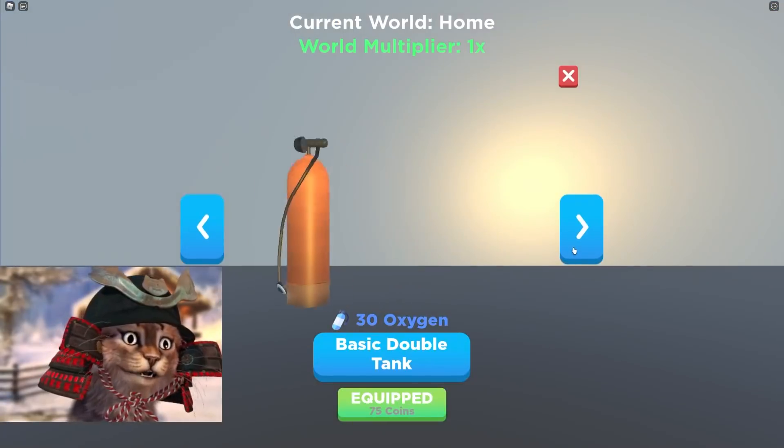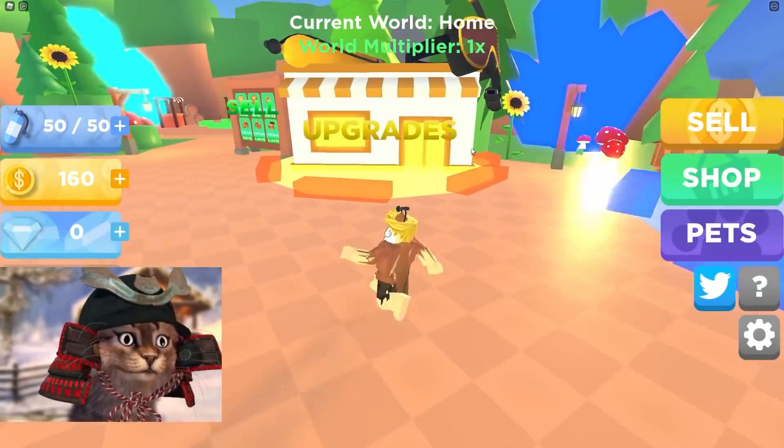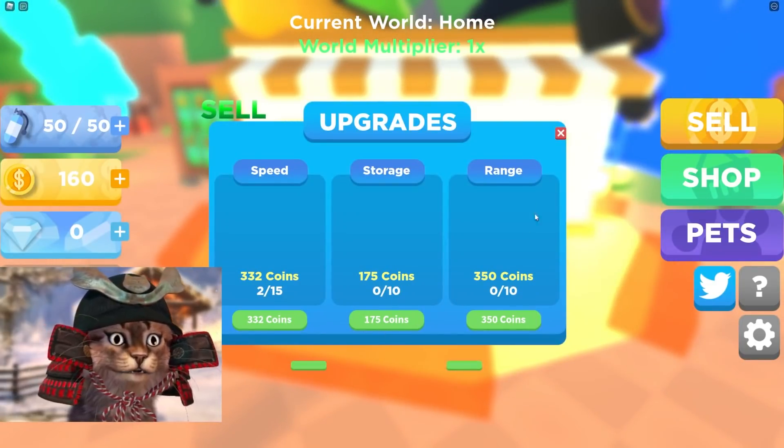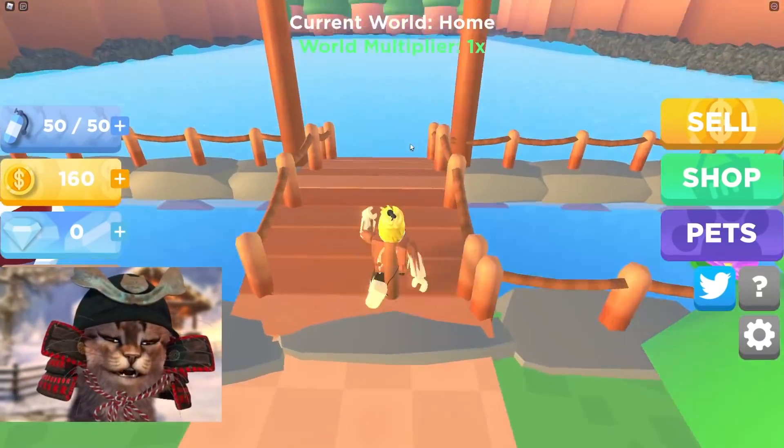Let's get more air. Yes, let's buy this. And then I'm gonna buy more storage. Oh, I can't afford it. Speed? No. Bro, I can't afford anything. Oh yeah, we forgot to buy a pet! I was gonna buy a pet, I forgot. Alright, let's go!